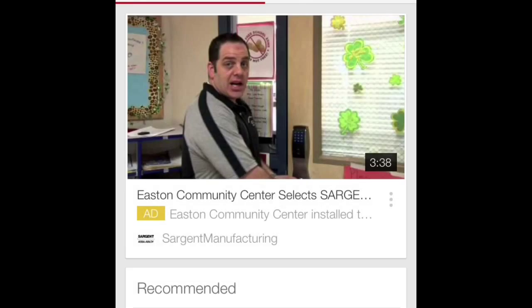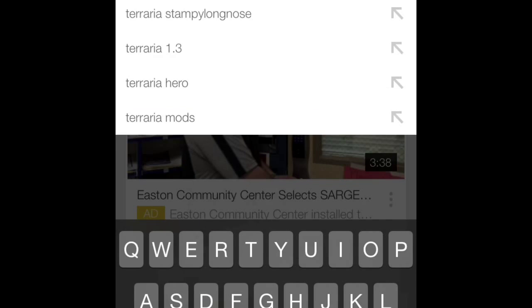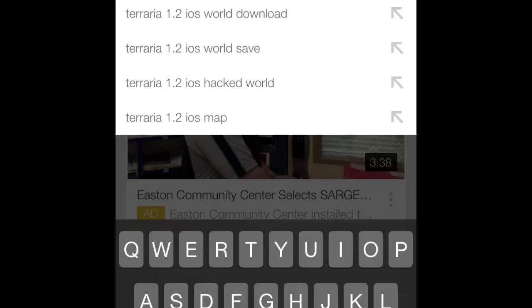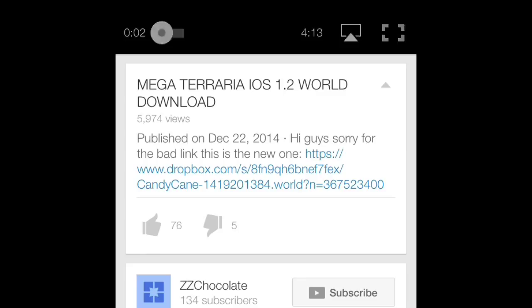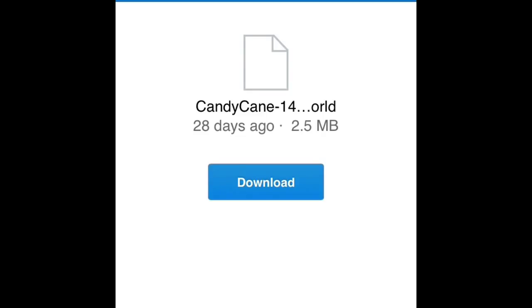Once you get the map, you're going to want to go to YouTube and get any map you want. Just go down to the description. You'll usually have one of the Dropbox links for iOS, and you're just going to hit download.